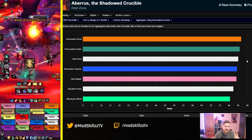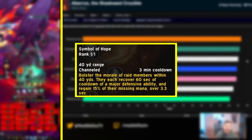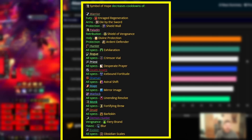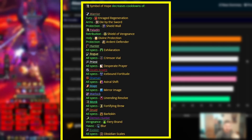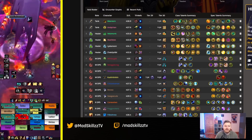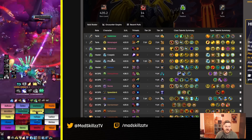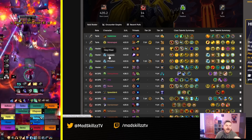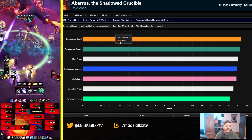On top of that, holy priest doesn't provide a direct damage reduction cooldown, but they provide a pseudo damage reduction cooldown with Symbol of Hope. Symbol of Hope reduces the cooldown of your group's defensives, and if you align it properly that can mean a lot of indirect damage reduction. Top-end guilds were saying this was working really well, which is another key reason why liquid ran double holy priest — priests provide Power Infusion, Symbol of Hope, and competitive HPS.